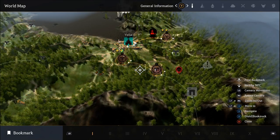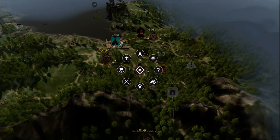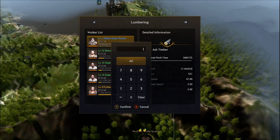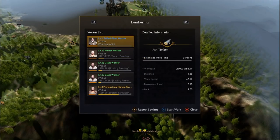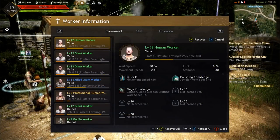We're almost done. All we have to do now is actually send the worker to the node and then we can set it and forget it. Go back to your nodes menu, select Manage Work in the upper left-hand corner. Make sure you select the correct resource by hitting the left or right bumper. Then select the worker you want by pressing A. Press Y to bring up the repeat settings — meaning how many times the worker will do the task. Select All so they'll do it until they run out of stamina, then hit X to start the work and you're done.